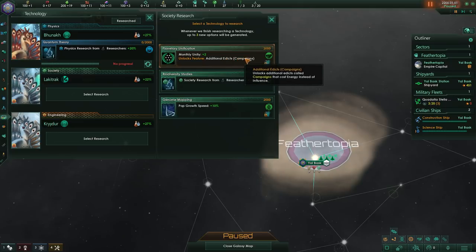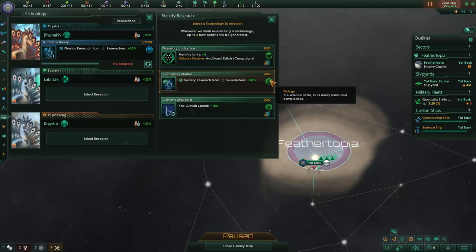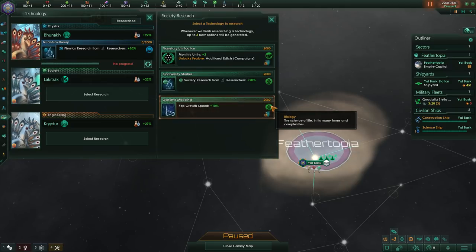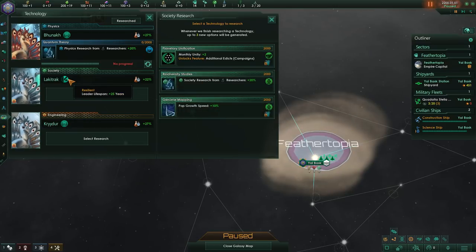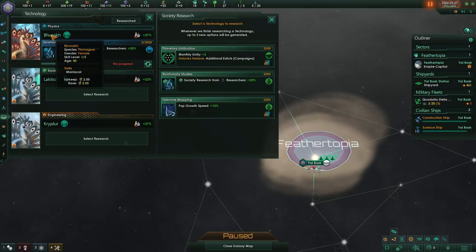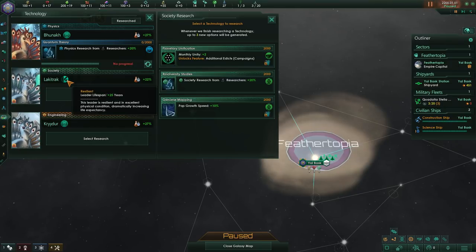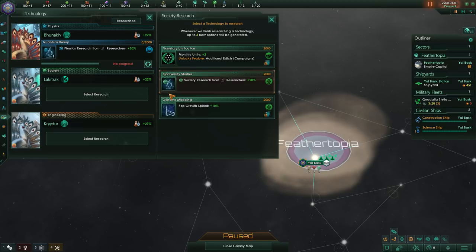Those little trait icons — most researchers will have a specific field they're good at, and if their field matches the field icon, they get a big 15% speed boost when researching that tech. Unfortunately you don't have any field-specific ones. You have two maniacal researchers, which give you a flat 5% bonus to research speed for all fields and also increase the chance of getting a rare tech. Then there's one that's resilient — they're going to live 25 years longer than your average member.